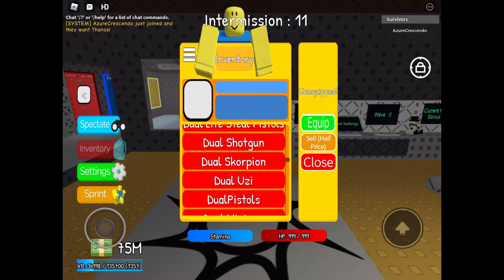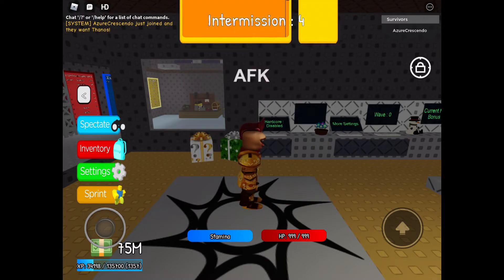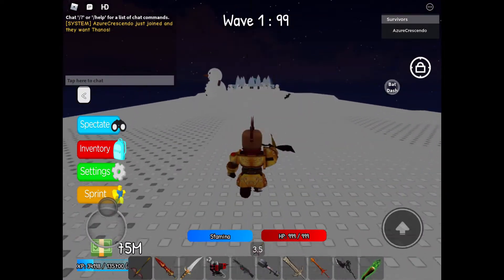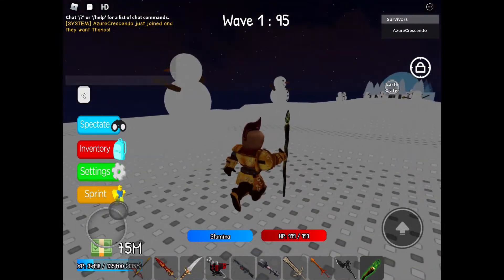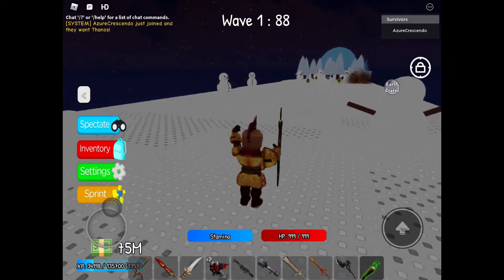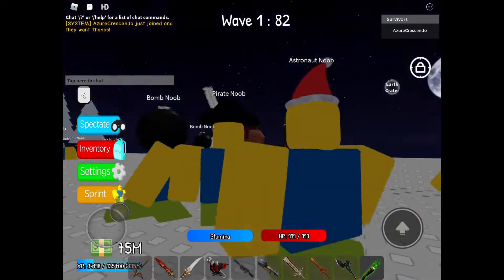First we're gonna look at Woodland Staff. Woodland Staff is a tester-only weapon, so if you have the tester rank in the invasion you can have this weapon. It's not really that good — it's just meant to show that you're a legitimate tester.